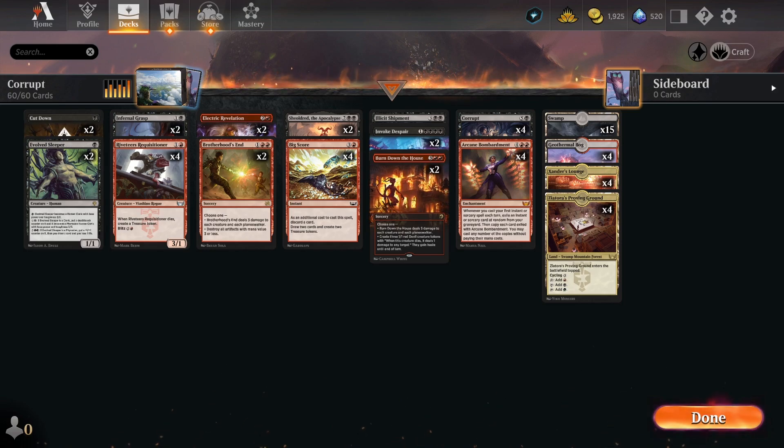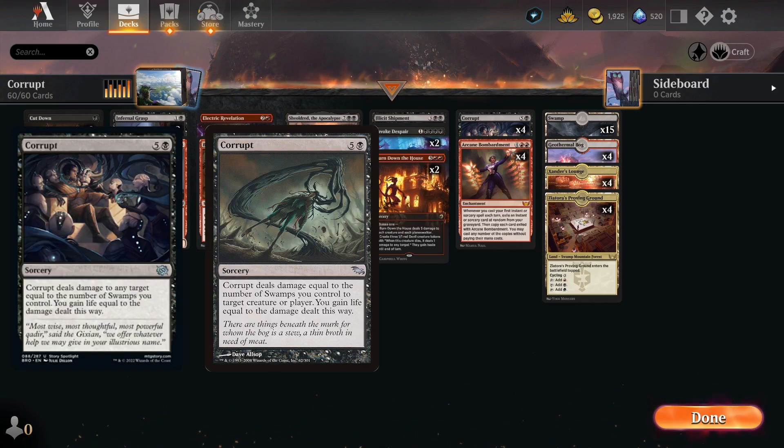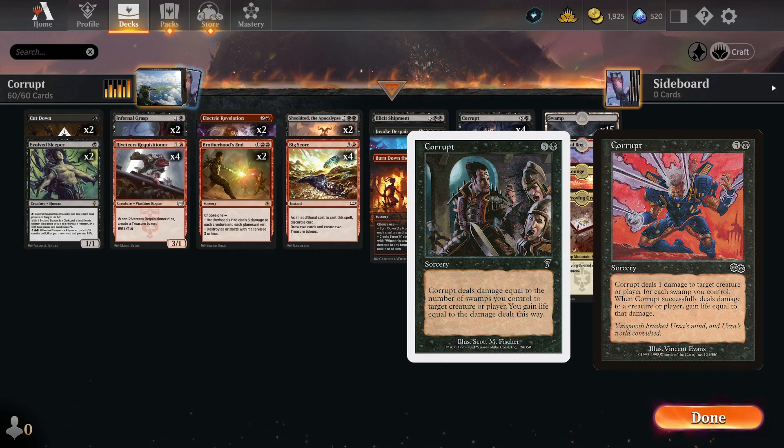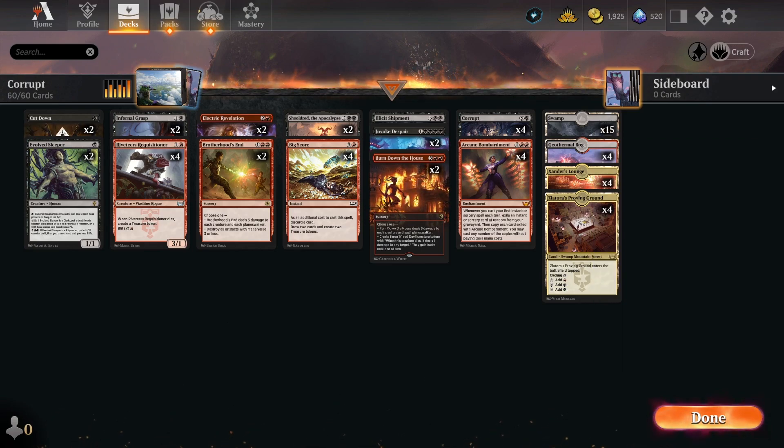We're also running a few Sheoldred because Sheoldred is fantastic for getting us back in the game and pairs really well with all of our card draw effects. Can't get away without including at least a few of those. I love casting Corrupt on people — you can just win the game off of one or two copies if you've been working on your opponent for the first several turns, and Arcane Bombardment being able to pull it back up means games tend not to last very long once we get one under there.